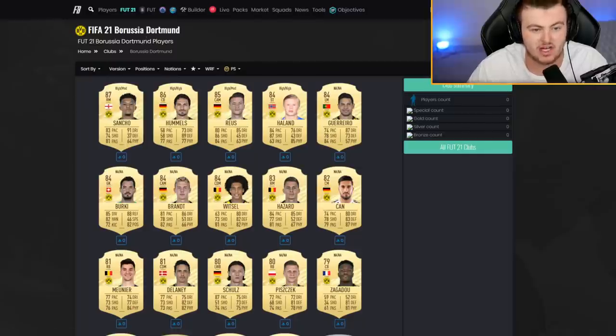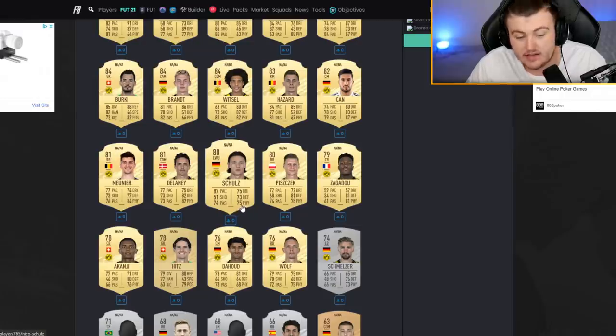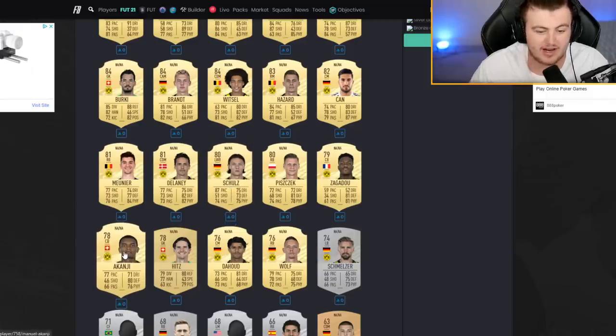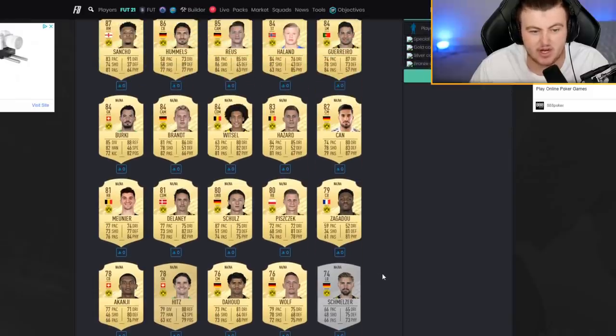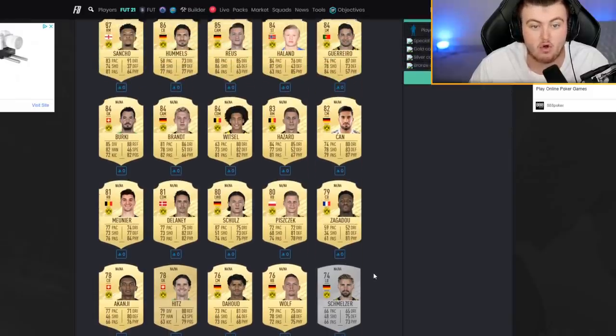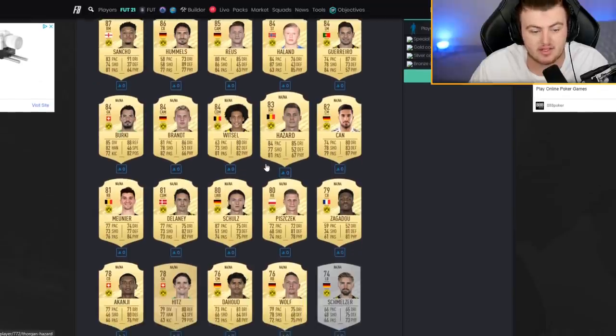We can go over to the Borussia Dortmund page and have a look at all their confirmed players. Schulz is near the bottom with 87 pace, only 73 defending, but still a decent starter left back — you don't always need huge defending on starter left backs. Akanji is there too. It's a shame there's no really decent confirmed right back yet; if Hakimi was still at Dortmund they'd have a really good right side. Thorgan Hazard also has a decent card.